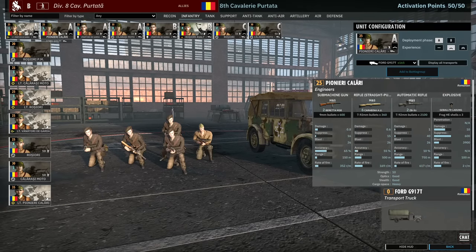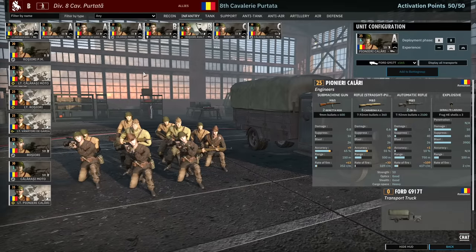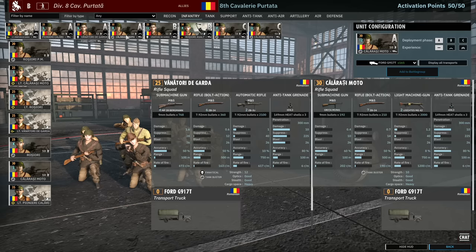The infantry tab is actually pretty strong because of availability. The Calarache Moto are double MG-42 squads — you can get 32 of them in Phase C, 24 in B and 12 in A. This is huge. You can up-vet these very easily, which is exactly what I've done throughout the entire infantry tab here. They're all up-vetted.